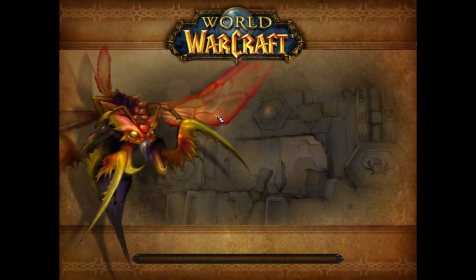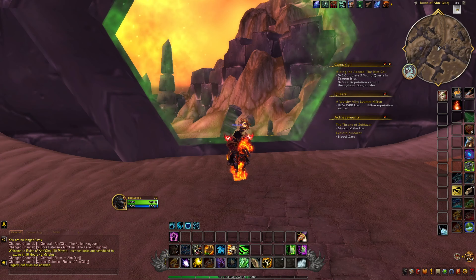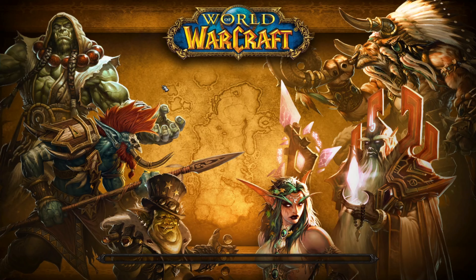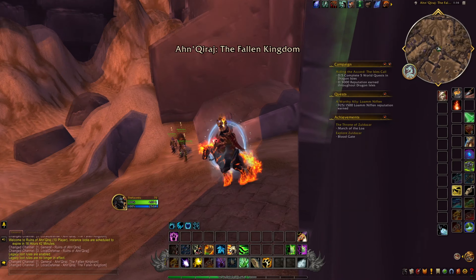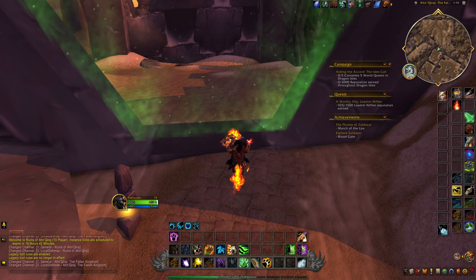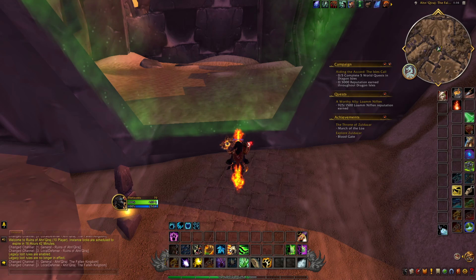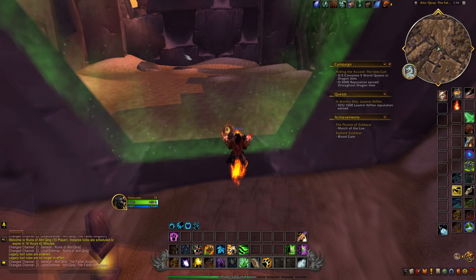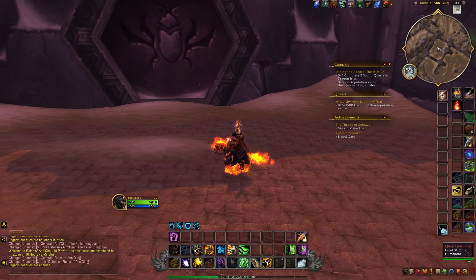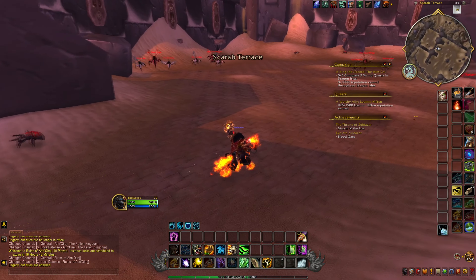There are a bunch of good items that can be vendored, and a bunch of tokens will drop which you can turn in to the vendors. That is the reputation holder, because this is all Cenarion Hold. You'll be able to get a cloak, a ring, and a weapon at Exalted. But you'll need to collect the scarabs and the idols that you can get — scarabs from the scarab chests, and tokens from the bosses themselves.